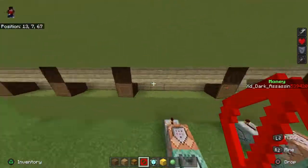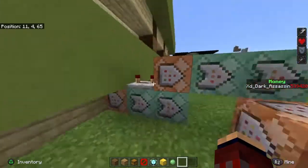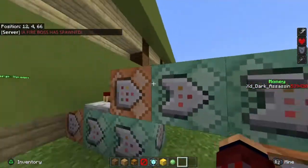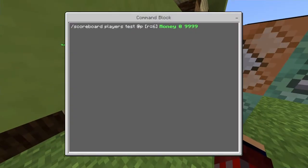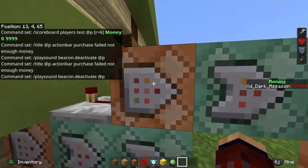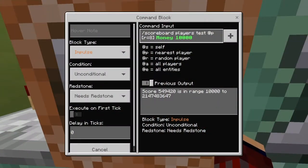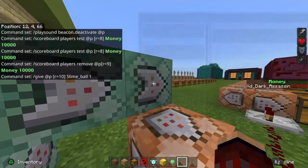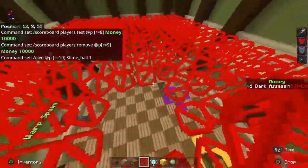It's basically like a vote key but you don't vote on the server. This is basically the buy shop — I'll do a video on how you make a buy shop and a kit shop if you want that, just like the video to let me know. If you click this it basically runs: slash scoreboard players test at p in a radius of six money zero nine nine nine — which means if you have less than nine thousand nine hundred and ninety-nine it will give you a message saying you don't have enough money and to come back when you have ten thousand. But if you do have ten thousand it will activate the command that removes ten thousand from you and gives you a slime ball.